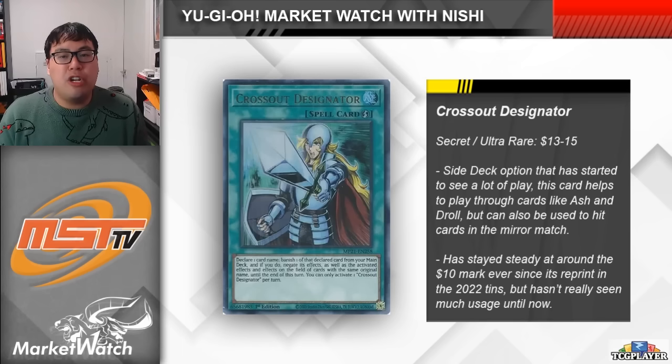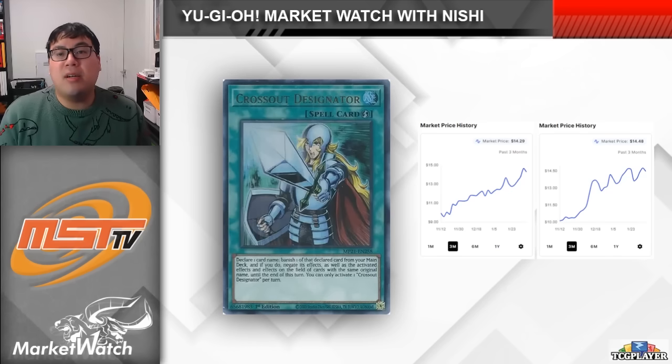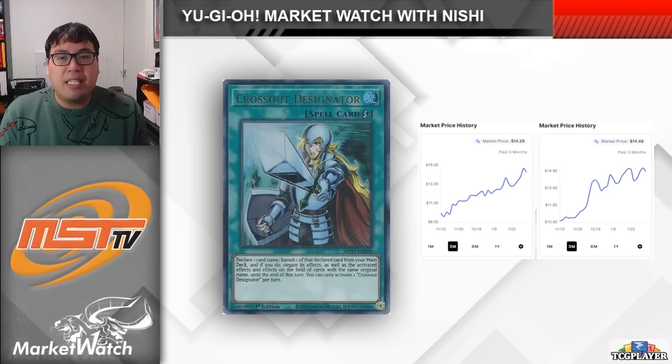It hits things like Ash, Nibiru, Droll, and Infinite Impermanence. In fact, it's so popular that some players are even jumping on Cyphering Gear Delta as a way to negate Crossout Designator and ensure that the combos are stopped. As far as printings go, Crossout has two different versions which actually came out in back-to-back tins. It was first an Ultra in 2021, and then it got a Secret reprint in 2022. The card has always had a ton of potential, so despite it not seeing much play early on, after that secret reprint we saw both versions of the card stay pretty steady at around $8-$10.